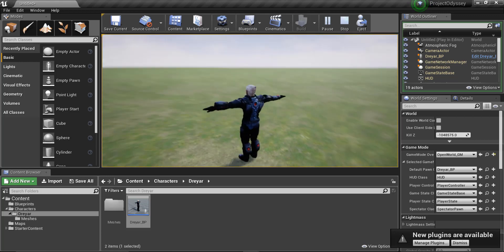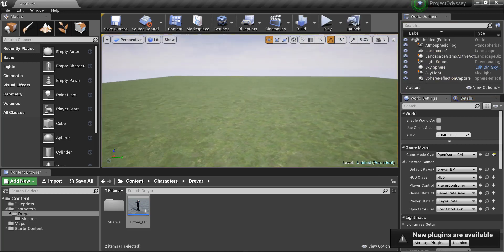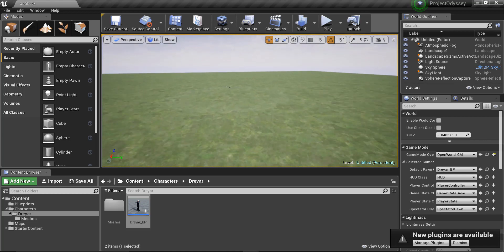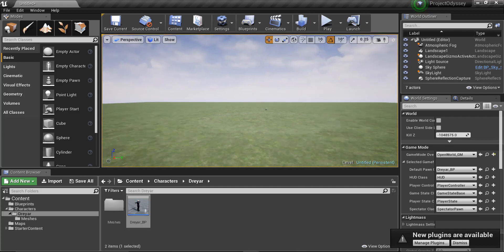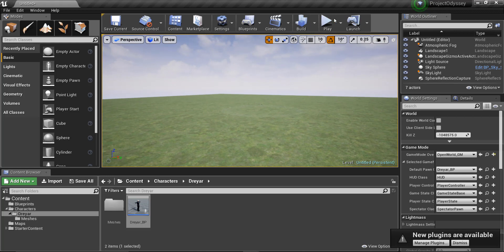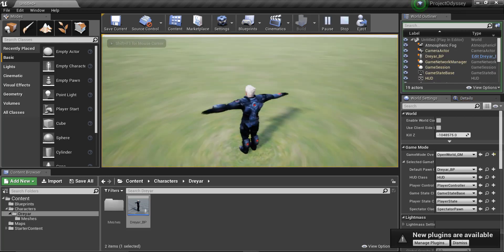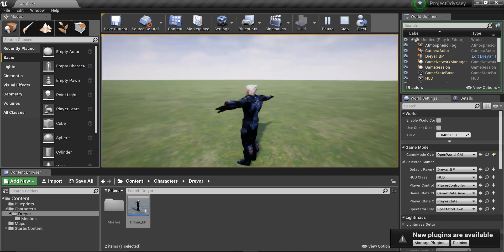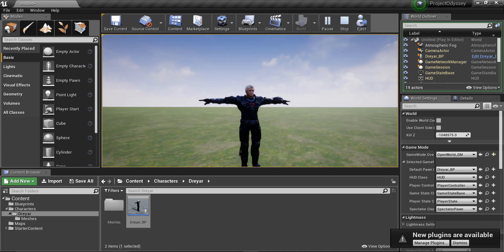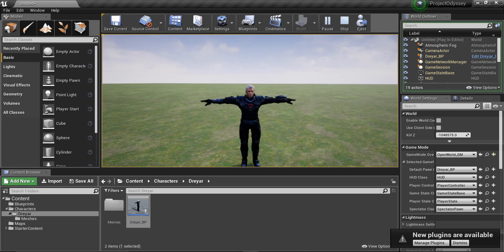We've created a solid system for moving the camera around our character. If you enjoyed the video, a like would be super appreciated. Right now our character can look around, and in the next episode we're going to apply the idle animation and then make the character move. Thanks for watching, and I'll see you next time.